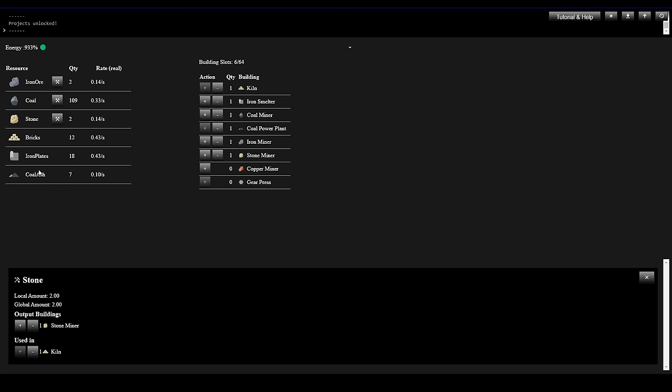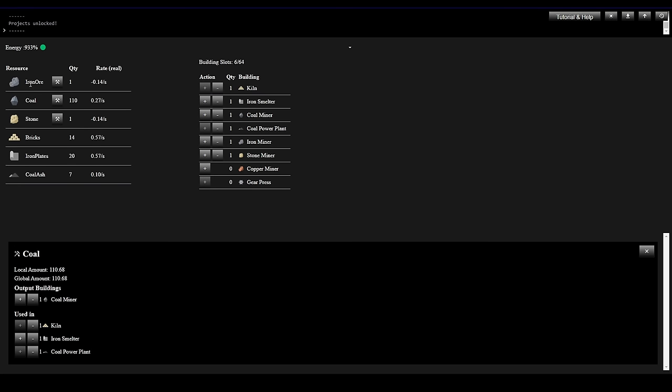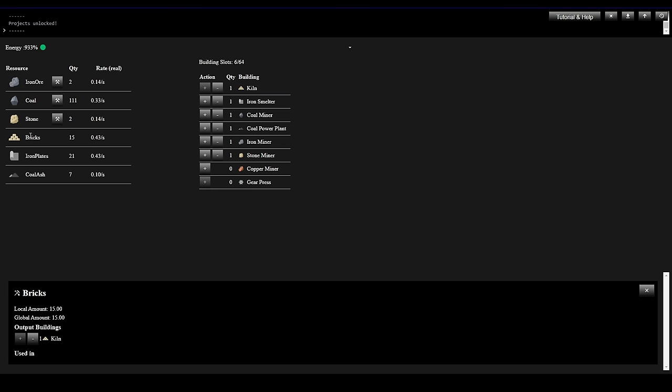Down here at the bottom, if I click on these little resources it shows our production rate, how many we have on hand, how many buildings we've got, and then how many we have globally. We can only view the local factory here, but we're going to unlock something that allows us to create more factories and see a more global view of the game world.